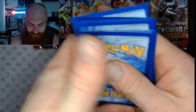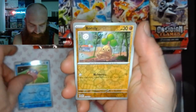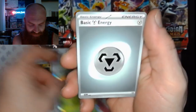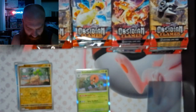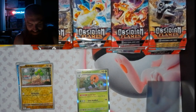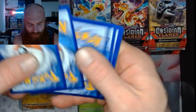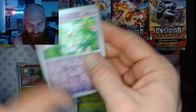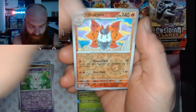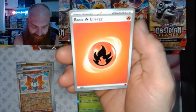Pack 1: got a Carvanha, Bonsly, Scovillain — three Scovillain actually, I like that. Pack 2: a Volcarona and an Absol EX. Let's get it.